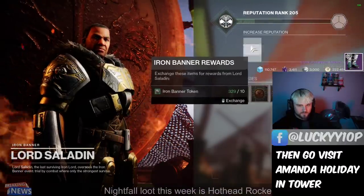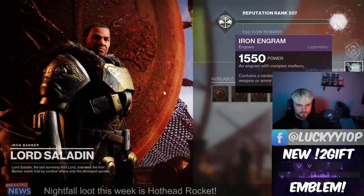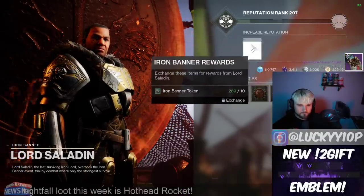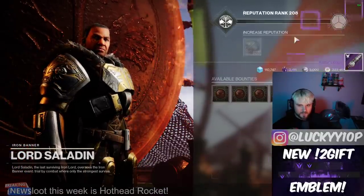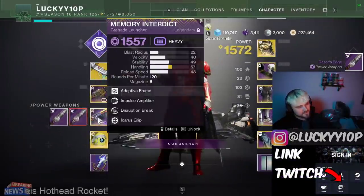Got some Iron Banner boots — armor drops pretty high stats so I'll keep some of it for certain builds. But overall I'm looking for weapons. The Razor's Edge drops again — got tireless blade and counter attack, unfortunate.